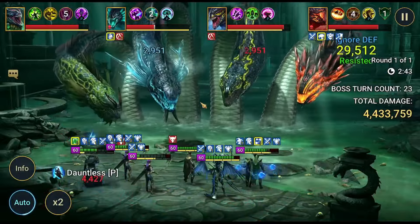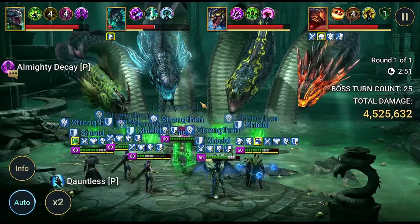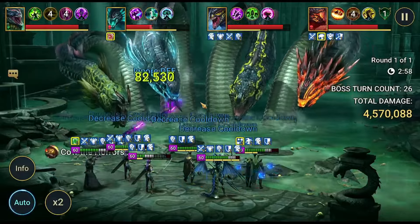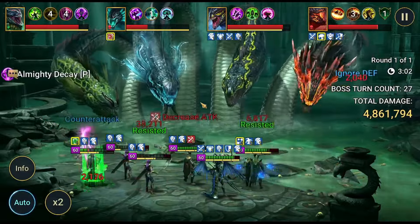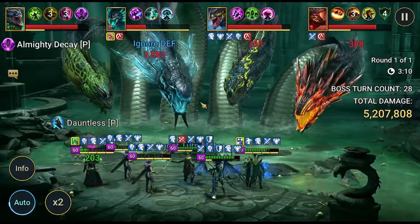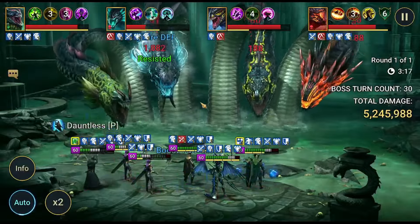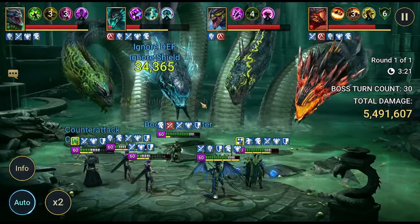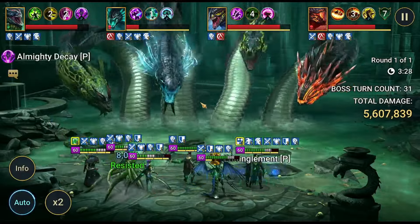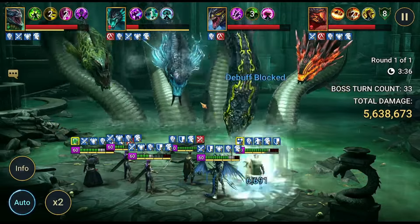Mithrala looks way better right now, but I use her in another team so I really can't put her here. She also cleanses Provokes sometimes, which is cool. We need Pain Keepers to have resistance so the Mischief head targeting them won't decrease their turn meter and throw them out of order. The boss did steal some buffs, but it's still in rotation — that happens more often than you'd think. Sometimes Amic gets his buff stolen but then comes back and uses Taunt again, and everything falls back into the right turn order.